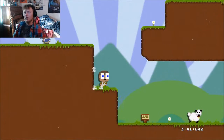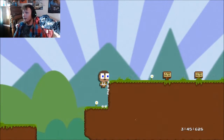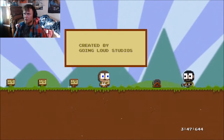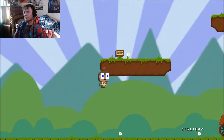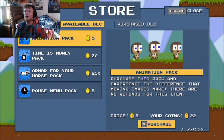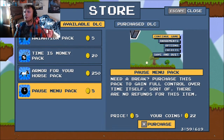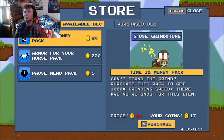Please don't hurt the sheep. What do I get if I hurt the sheep? Is there an achievement for not hurting the sheep? Or do I just straight up mollywop the sheep? I have 22 coins. Purchase this pack to gain full control over time itself — no refunds for the time.